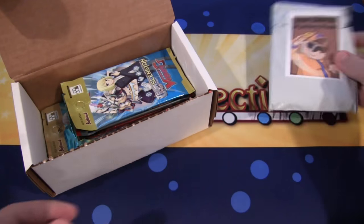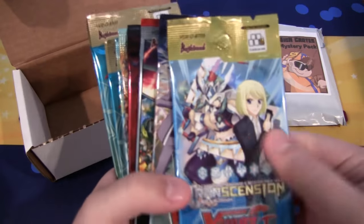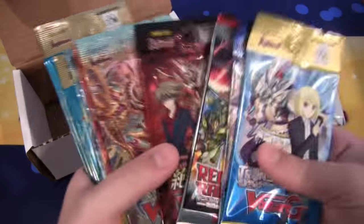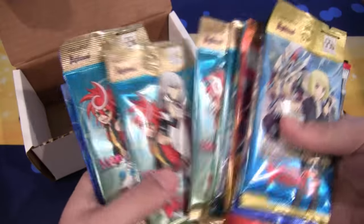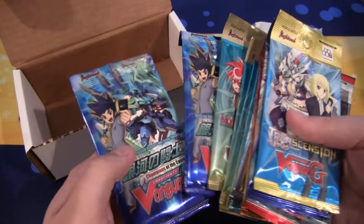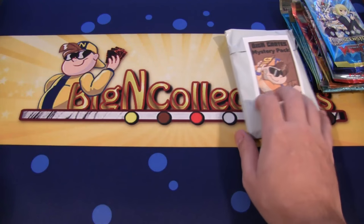So we have our mystery pack — I don't know what we'll get out of that — and then booster packs, booster packs for days. We have Transcension, Sovereign Star, Reckless Rampage, and all kinds of sets. It looks like a good variety. More Dragon Fang too. Hopefully you guys aren't getting tired of Dragon Fang; it seems like we've had a lot of openings on that lately. Some great cards in that. Nothing else in the box, so I'm going to set that aside.